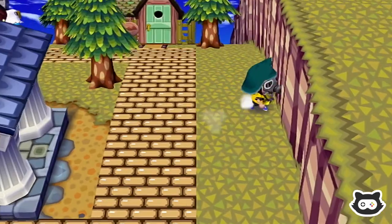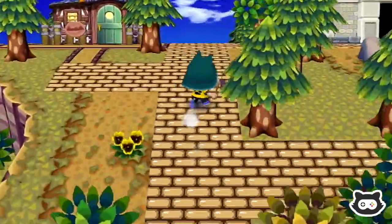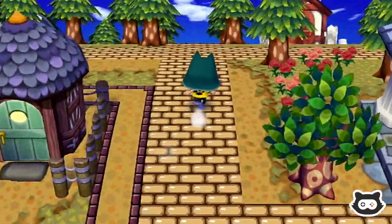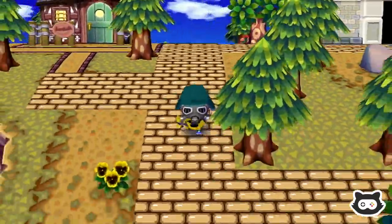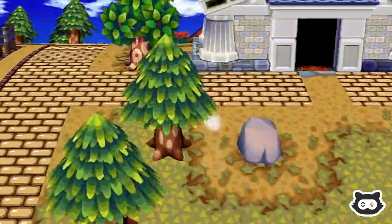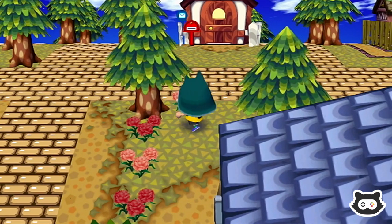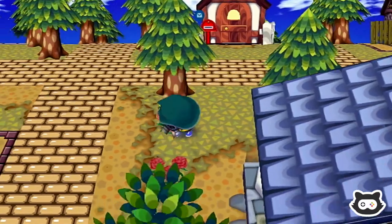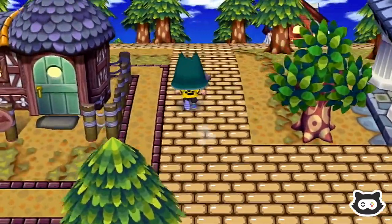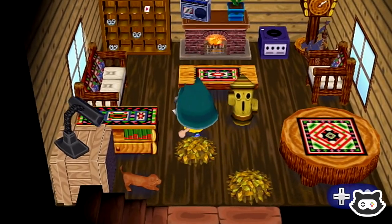We're going down to the next acre now. We've got carnations in this acre — I'm going to move the carnations into storage while we concentrate on other hybrids. Marty's house is looking really cute actually. I really like the black roof — makes it look really cute in among the trees. We really need some music in here though.